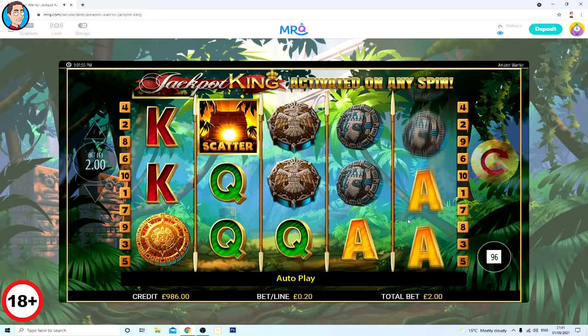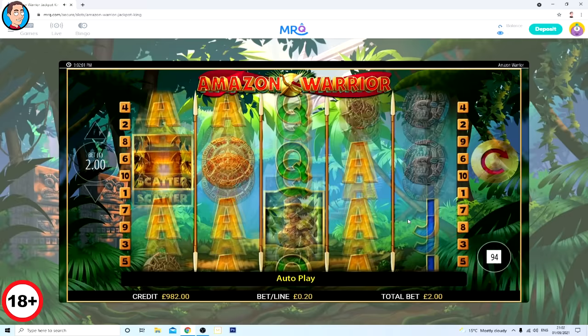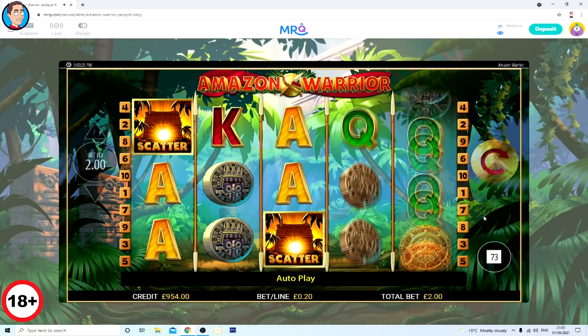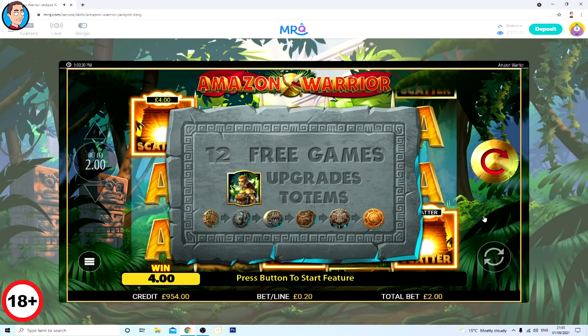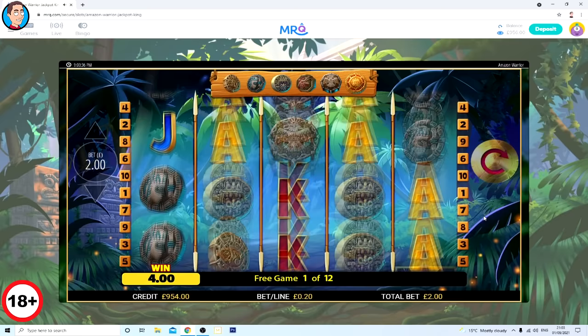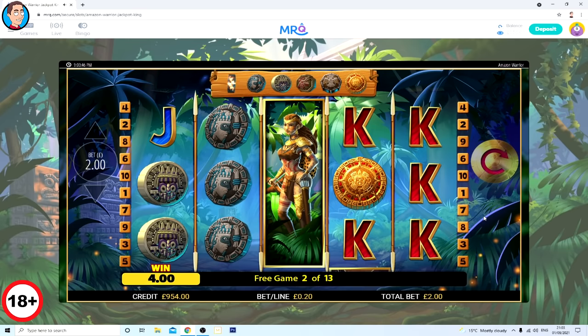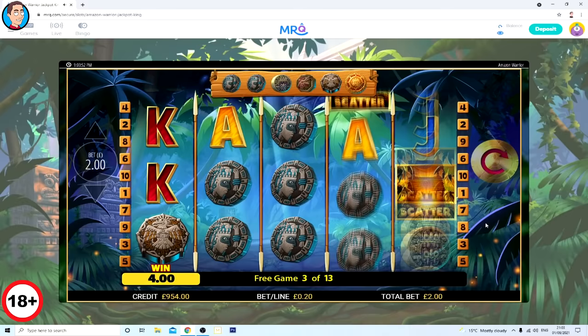We need three scatters on this. It looks like Eye of Horus - sounds like Eye of Horus. We are off! Let's see what this bonus is capable of. I think this is Eye of Horus, though I've not seen this game before. We're at a new casino so it will have different games. It's an Amazon-themed Eye of Horus - that's fine, could be decent.